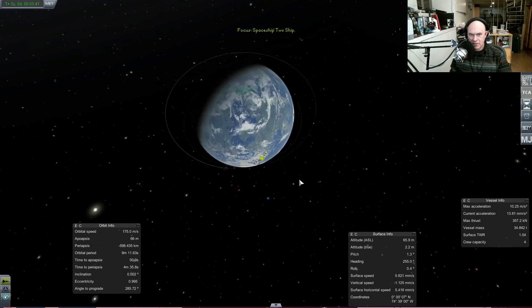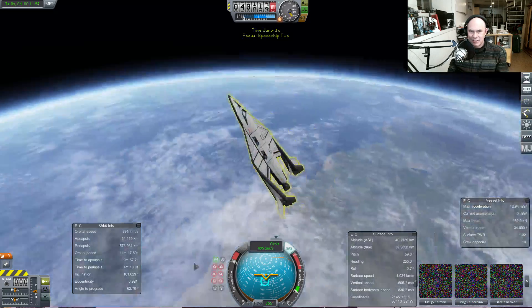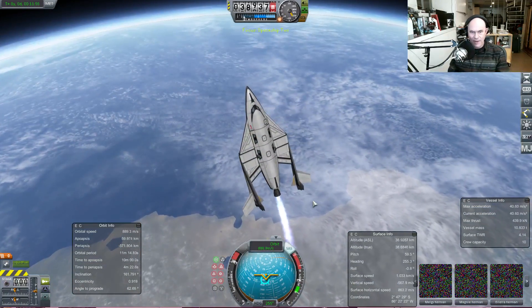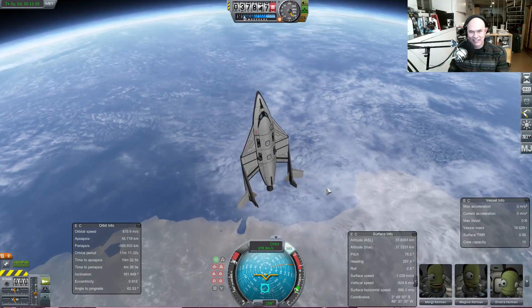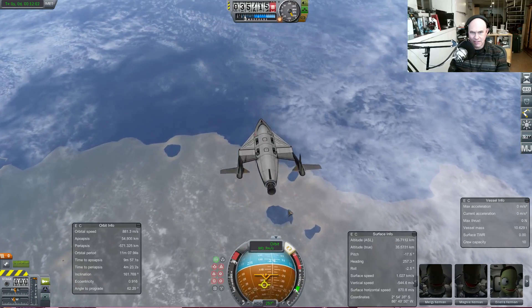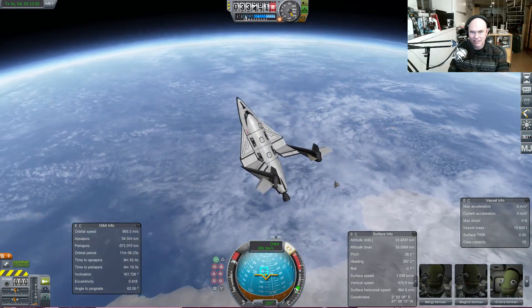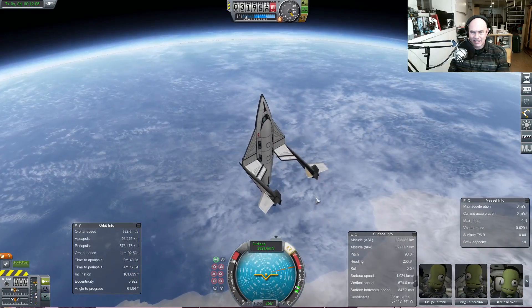Zoom zoom zoom — there it is! Switch to it. The engines are firing again — we'd better switch to stability mode because we're coming down fast. I think that was pretty good. There we go.